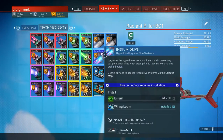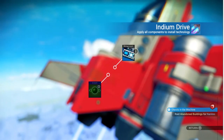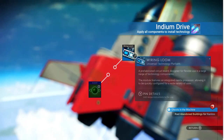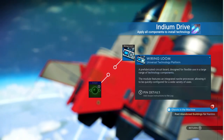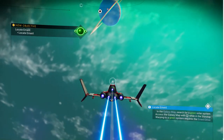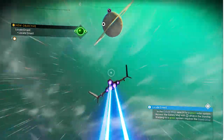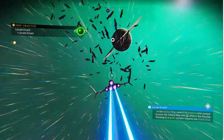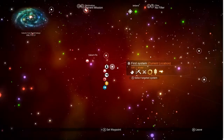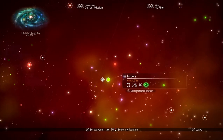I'm going to pin that mission - that's how you pin stuff to know and remember what you're trying to do, because half the time you can forget. So we're now looking for a green star. There's plenty of them around - one right there. I'm actually going to see if there's one nearby with a slightly better economy.